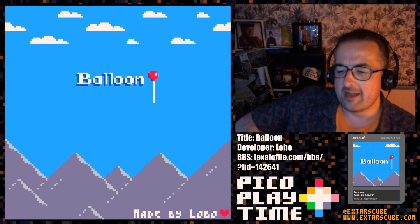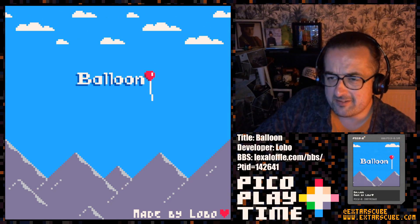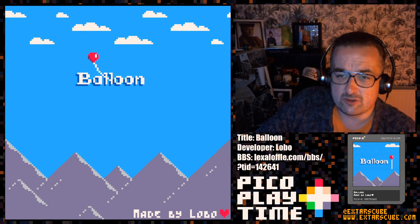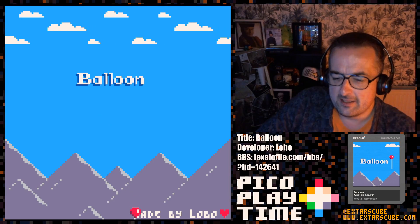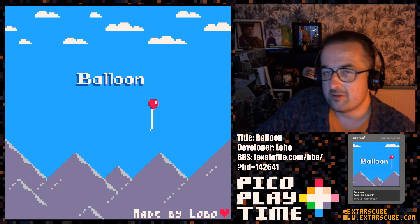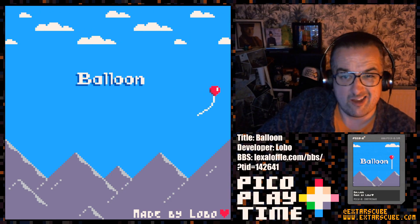In Balloon, you are a balloon, as you can see, made by Lobo. This is the title screen - nice way of doing it. These are the controls: you use the direction arrows to float around. Yes, this is a float-em-up. The object of the game is to float your way through the many threats posed by the game. Let's get on with it.